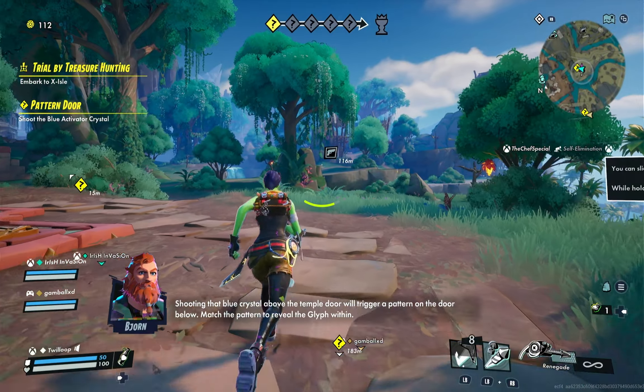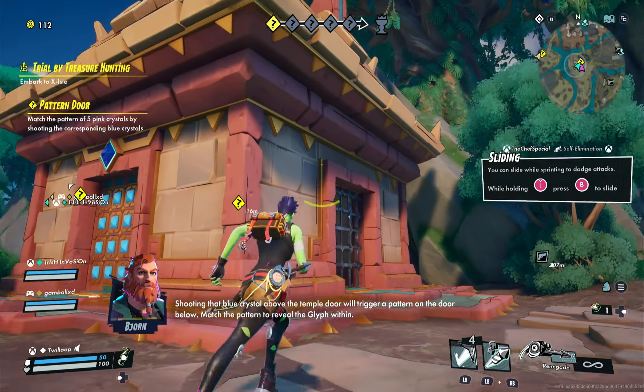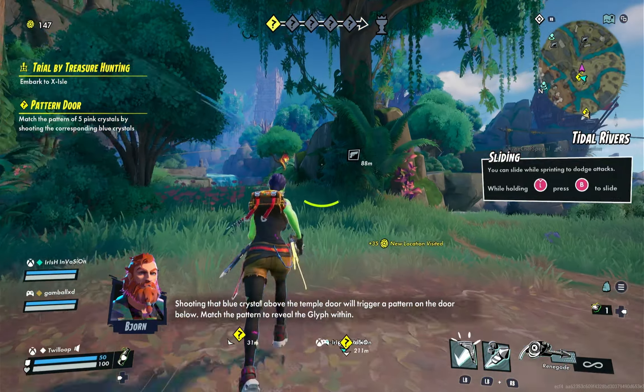Shooting that blue crystal above the temple door will trigger a pattern on the door below. Match the pattern to reveal the blith within.